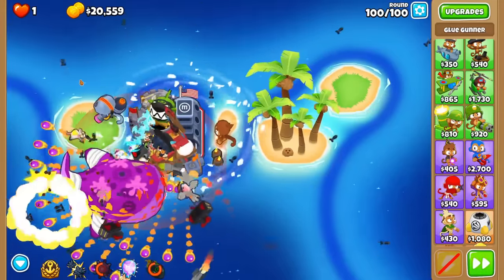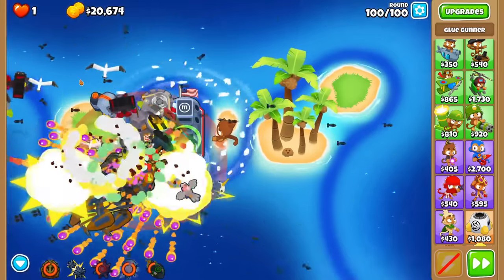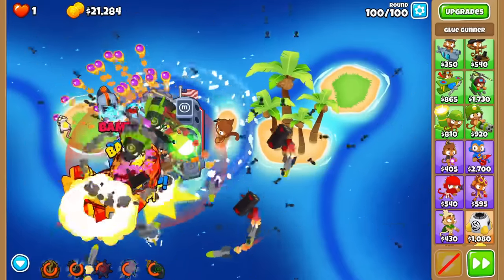Additionally, these towers are so cheap that you can afford another tier 5 monkey or two. I normally upgrade one of my destroyers to a carrier flagship for some global damage, and then place a 2-5-0 mob eliminator on top to handle the BAD. With these strategies, you should have no problem beating CHIMPS with these three heroes.